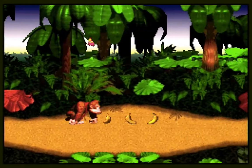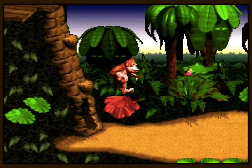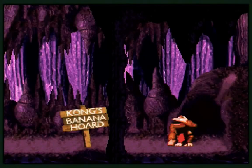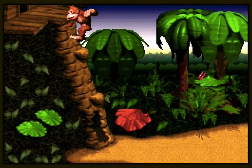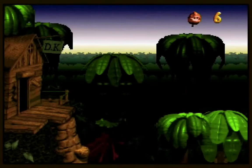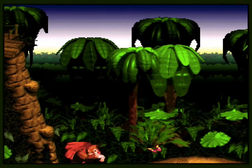We start up the game and Y is to roll and it also runs. Let's check out these Ks here — Kong's Banana Horde! If we come over there to the top of DK's cabin-looking place, we get an extra life, which is nice.